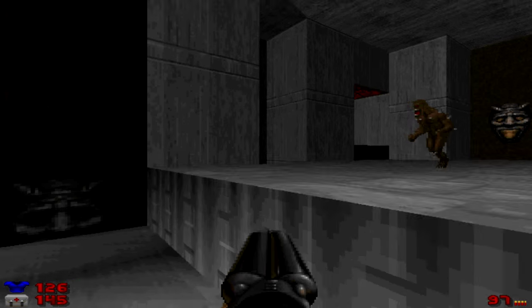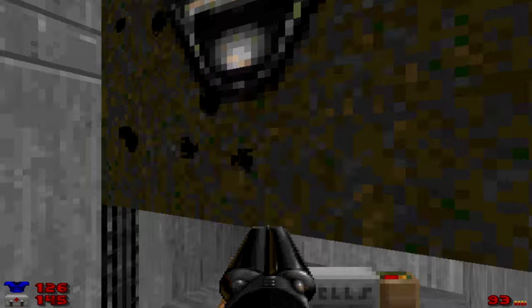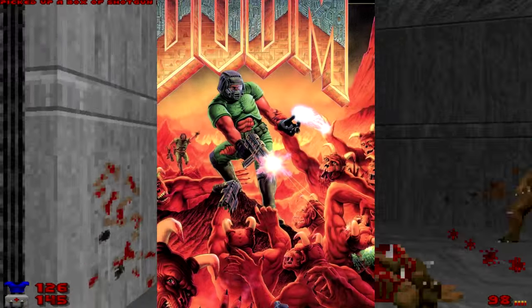Not being powerful, or for that matter scary, the Imp took spot number 10 for being a more iconic or memorable creature of the Doom series. After all, they do appear on the game's cover.